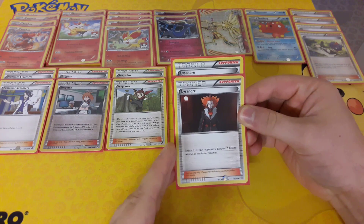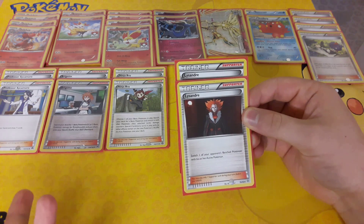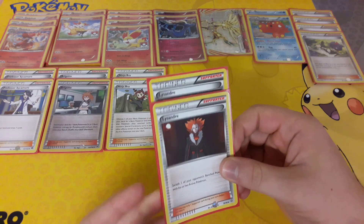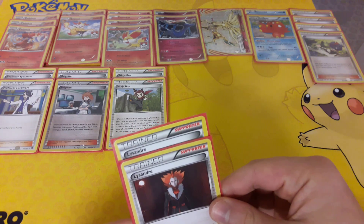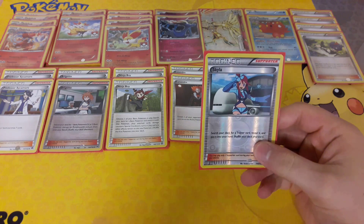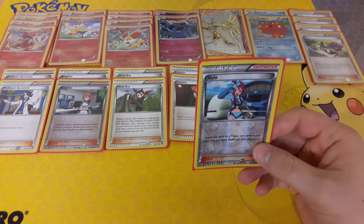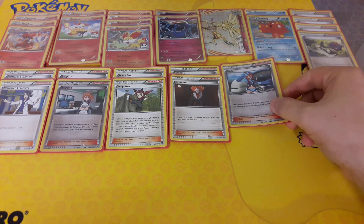Next up we have 2 Lysandre — switch one of your opponent's Benched Pokemon with their Active Pokemon. And 1 Skyla now, whereas before there were 2. I could only find space for 1, sadly, but it's really helpful just to have 1. That's another change — there are 2 Ninja Boy where before there was only 1.